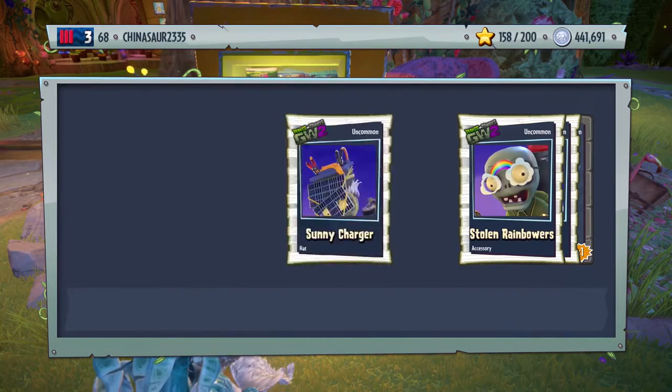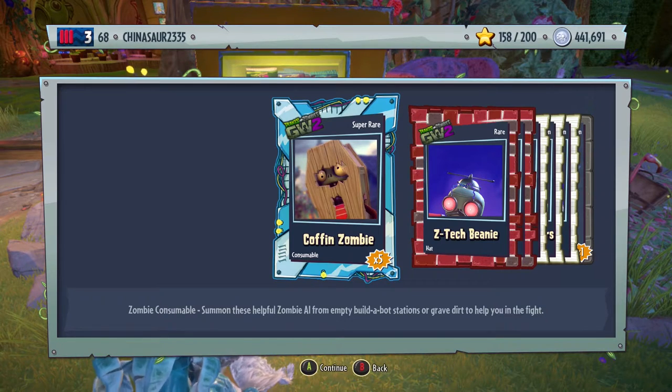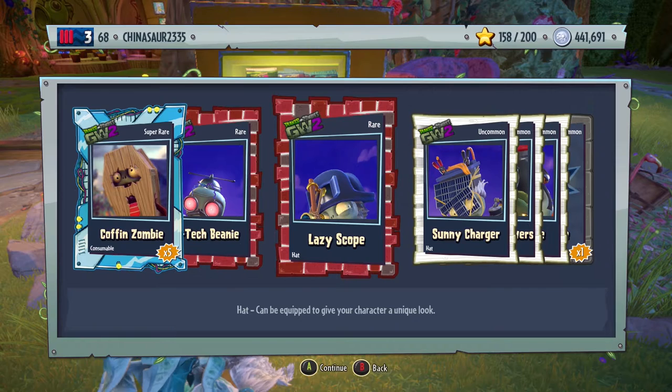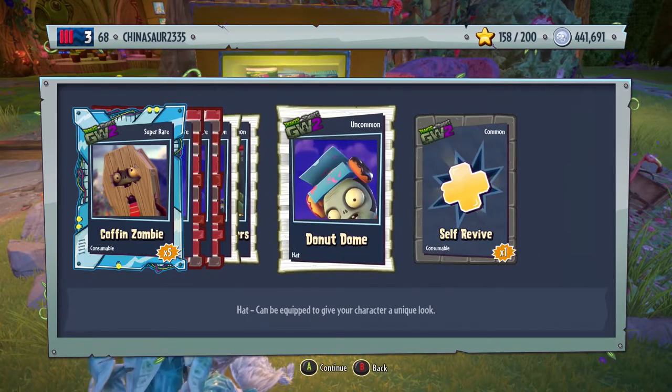We're down to $400,000 now. Another super rare — that's twice in this video. Z-Tech beanie, hat for the All-Star. Laser scope. Sunny charger. Stolen rainbow brain growers — that's weird. Donut dome. And a self-revive.